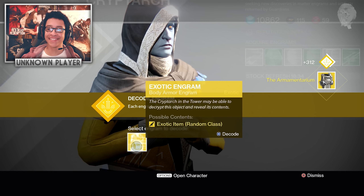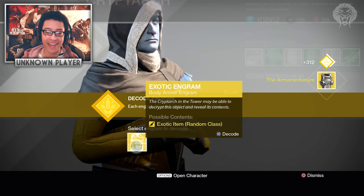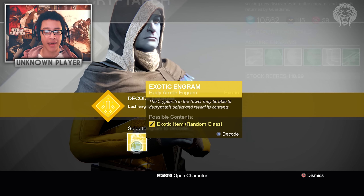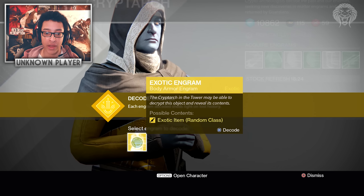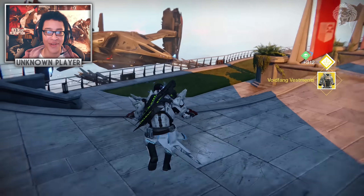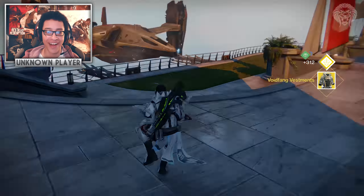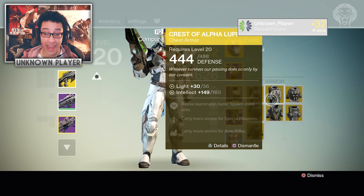Yes! We got the Armamentarium! I cannot believe it. I have an extra engram left — this is why I didn't want to buy them all at once. I might as well open it, and we got Void Fang Vestments — why not! I cannot believe we actually got it. Look at all these exotic chests we've got — I now have every single exotic armor in the game.